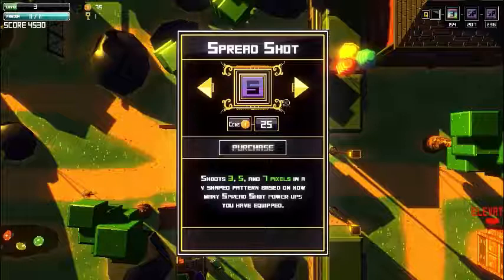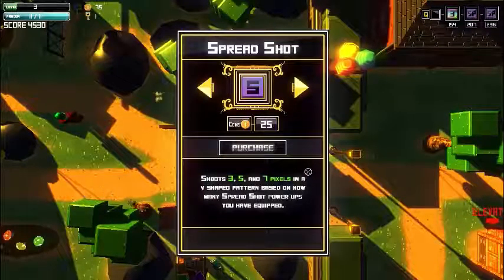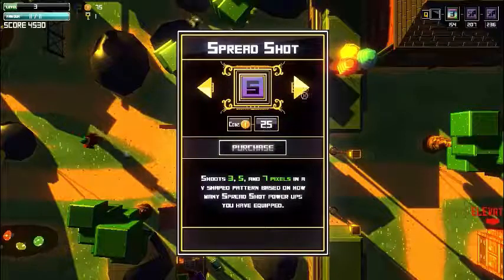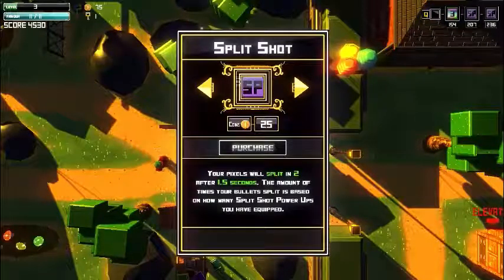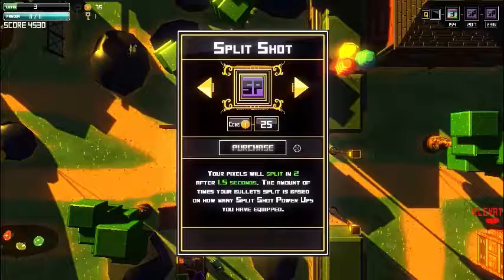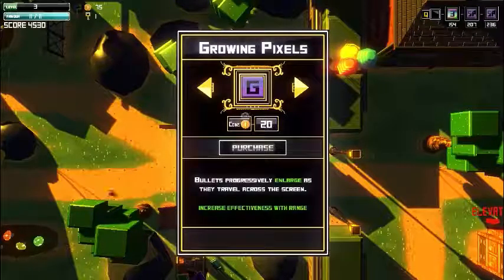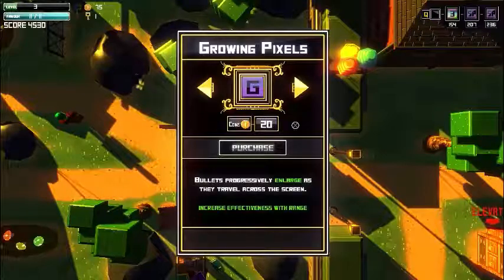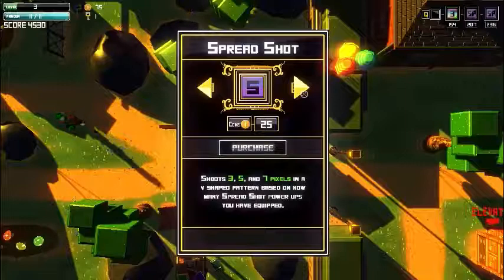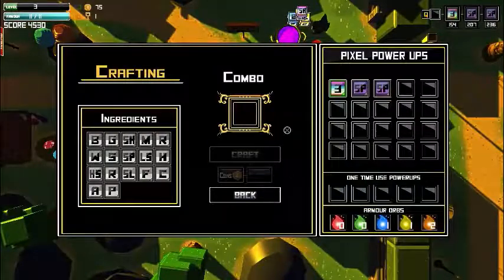This is the shop for special abilities. Spread shot shoots three, five, or seven pixels in a V-shaped pattern based on how many spread shot power-ups you have equipped — it costs 25 coins. Split shot makes your pixels split in two after 1.5 seconds, with the number of splits based on your power-ups equipped. Growing pixels costs 20 coins — bullets progressively enlarge as they travel, with increased effectiveness based on range. You can buy all three abilities here, and this is our main crafting place.